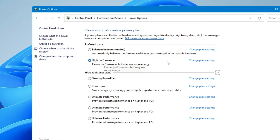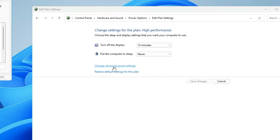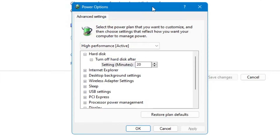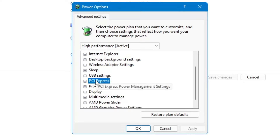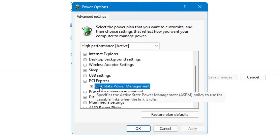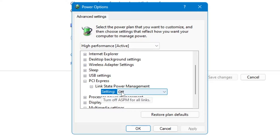On the right of the selected plan, click 'Change plan settings', then click 'Change advanced power settings'. In the box that appears, make sure it's set to High Performance. In the list, look for 'PCI Express', click the plus icon, then find 'Link State Power Management', click the plus icon, and make sure this setting is turned Off — not Maximum Power Saving or Moderate Power Saving, but Off.